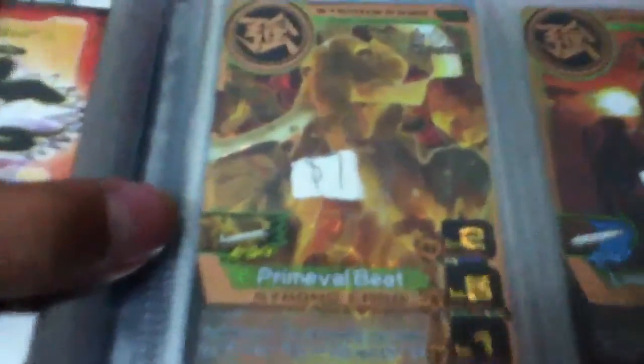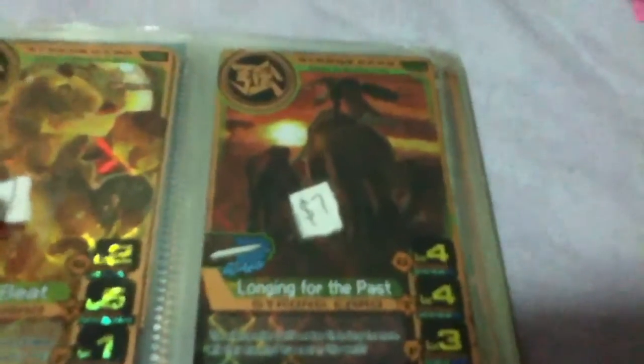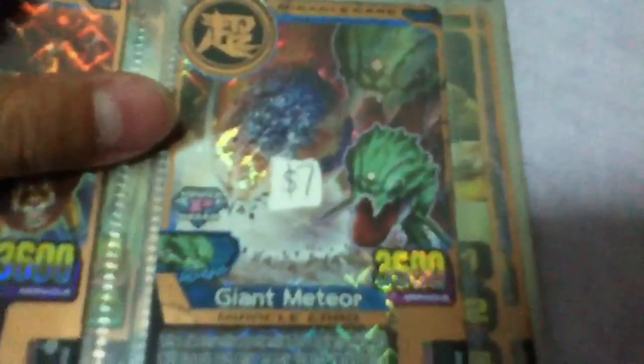PrimeraBet $7 — can you see, $7. Longing for the Past Icarus at $7, this is the Evo1 one. Giant Meteor $7, and Alien 8i for $7.